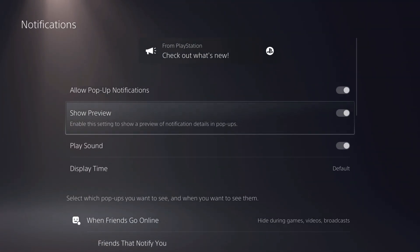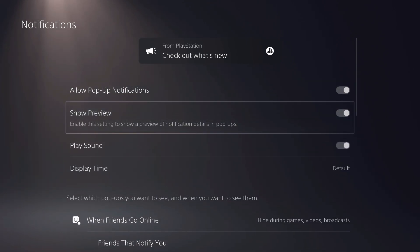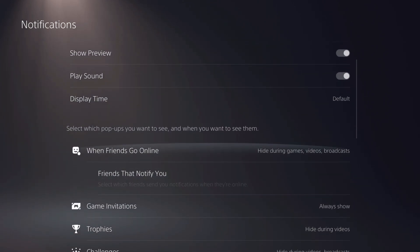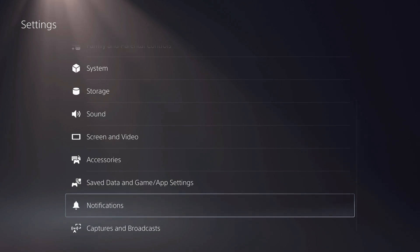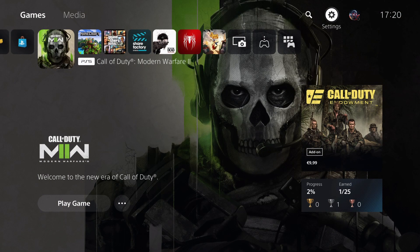In notifications, make sure that you allow all these notifications. So game invitations — make sure it's on. Also make sure that people invite you on the right account, because I had that problem too. I have a couple of accounts I sometimes use and my friend invited the wrong one. So make sure it's the right account they invite you to. If you only have one account, just check in settings that your notifications are on.